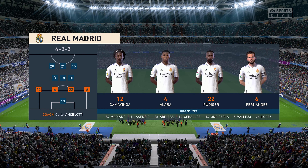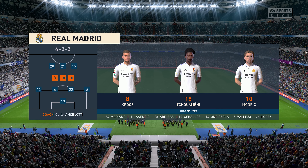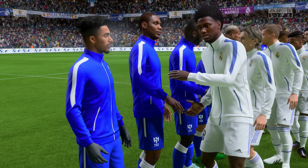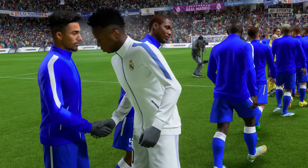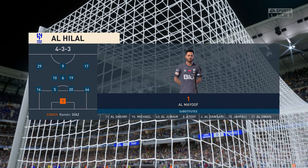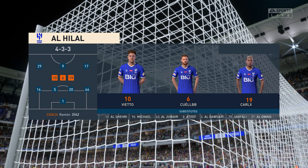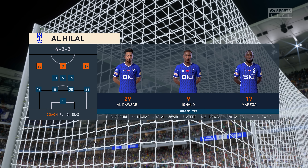Let's dissect the Real Madrid side. Antonio Rudiger plays alongside David Alaba in central defence, Luka Modric plays with Toni Kroos in the centre of midfield, and rather than use a strike partnership they've gone with just the one player in attack. Looking at the Al-Hilal starting lineup, the wingers will be key — they have to choose the right time to deliver and the right time to come infield to support the centre forward. If they can do that, they're a potent front three, no doubt about that.